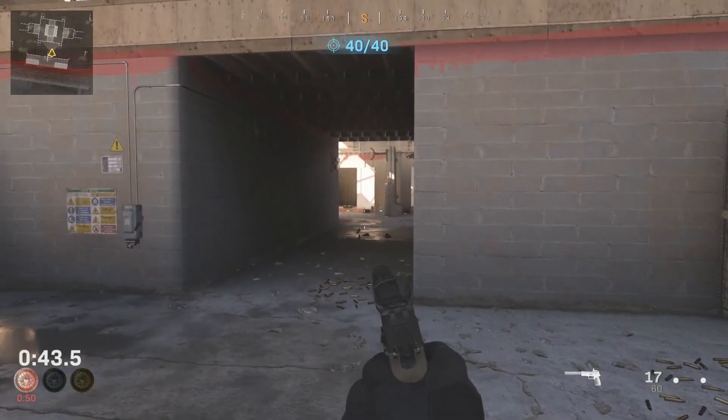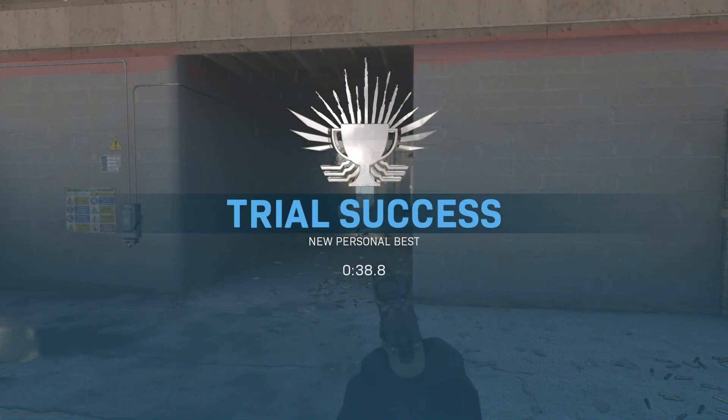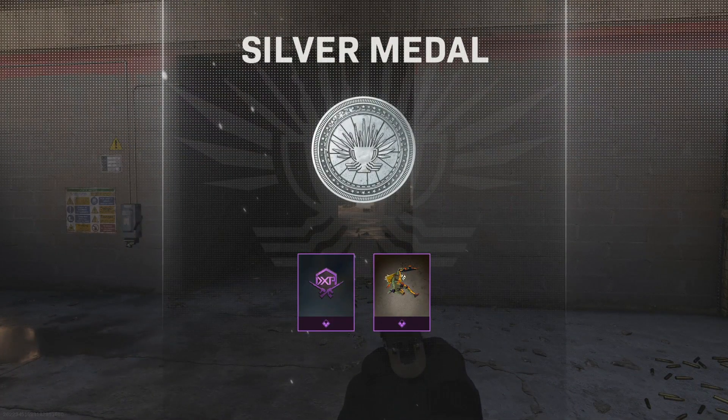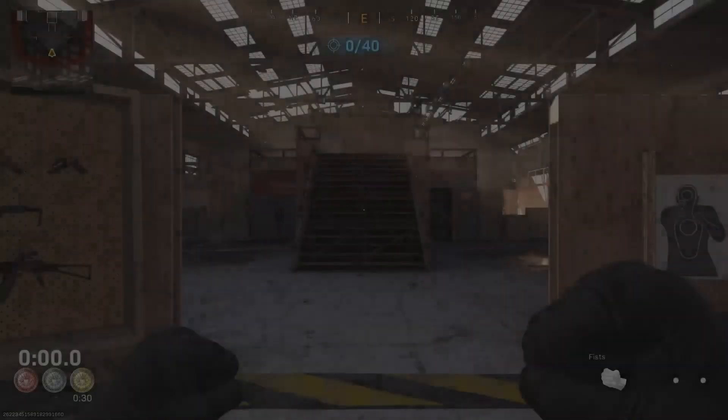Alright, so there's bronze — maybe silver because of accuracy. We got bronze and silver right there. That was my very next run, probably only cut like five seconds. That one's pretty easy. Now it's going to be getting this done a lot faster — we have to shave off like 25% of our time, so I'm not exactly sure how we're going to do that yet.